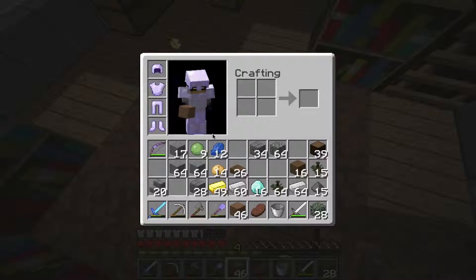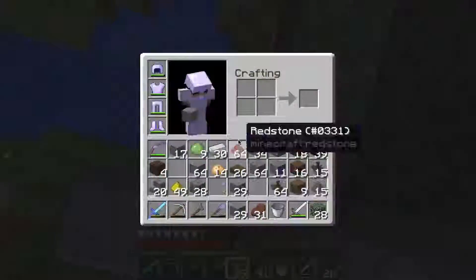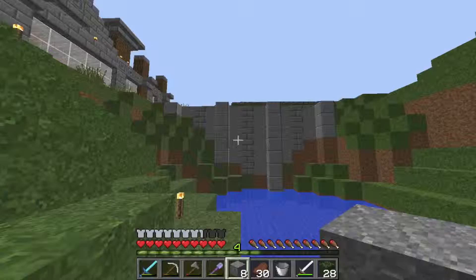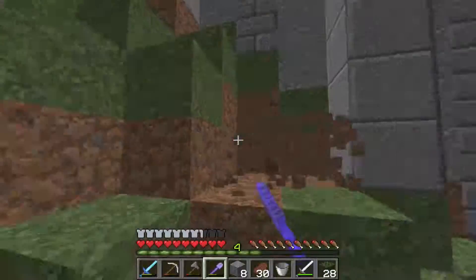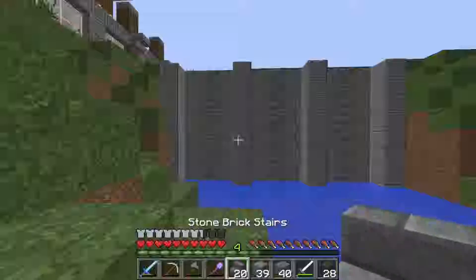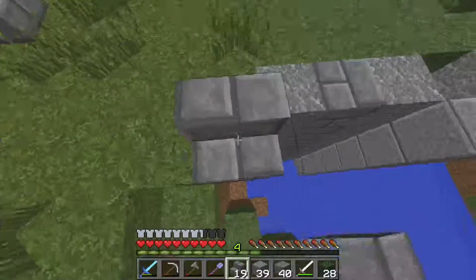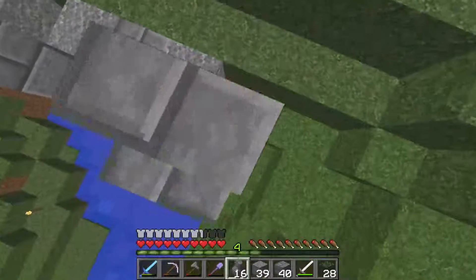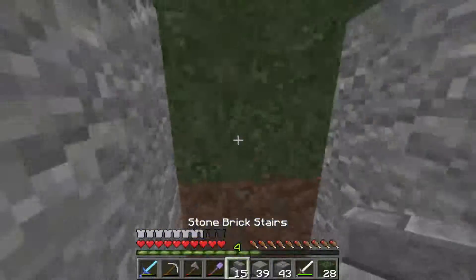I'll meet you guys over at the dam. Let's start building this place — I'm just gonna do the basic stuff. I have the basic layout, and now what we need to do is mine out a little bit of this hill so we can have more of the dam showing. That looks better already. We're gonna add some more touches. First thing I want to do is finish the top — there's gonna be redstone involved in this, and we'll get to that last.